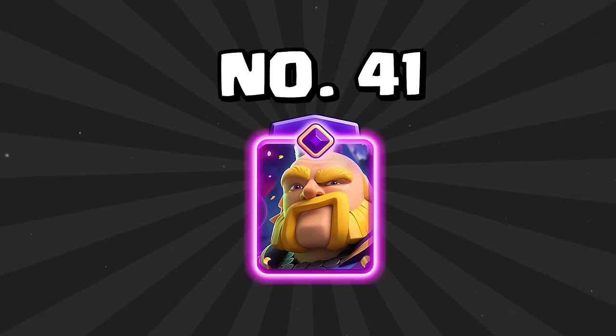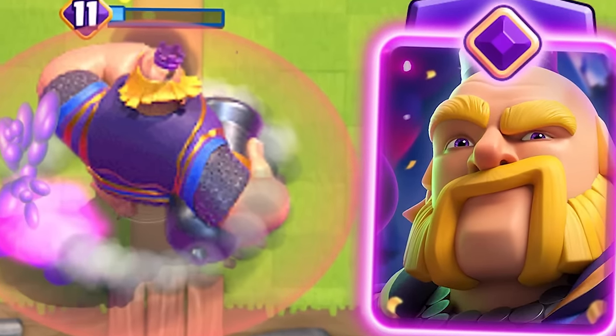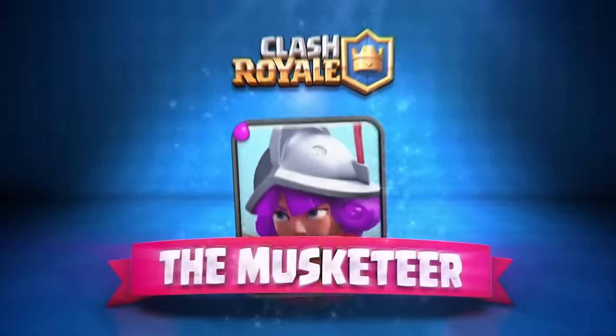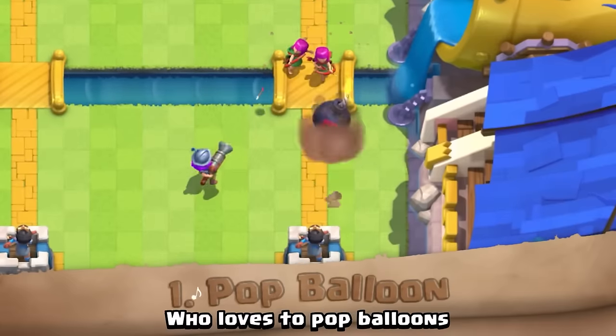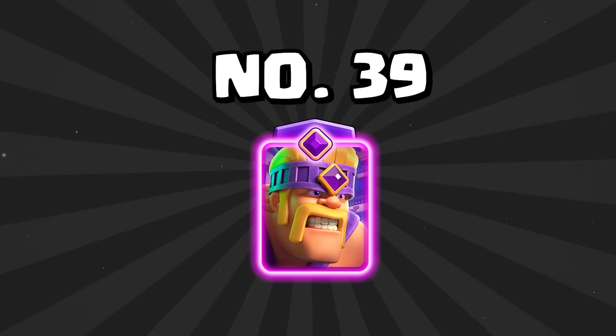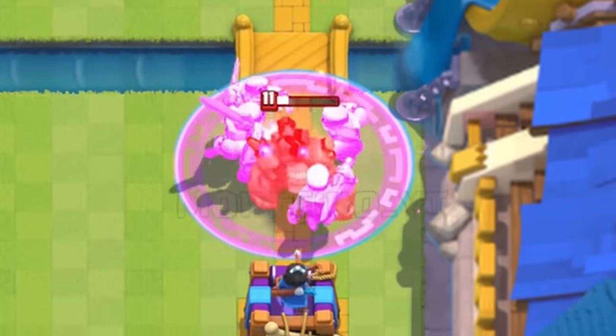At number 41 is the Evolved Royal Giant. It might be on the lower end of evolutions, but it's still a great card overall — very annoying to stop, and you can't kill it with swarms like you can the regular Royal Giant. At number 40 is the Musketeer — one of the most balanced cards in Clash Royale. She's a great support troop that doesn't die to Fireball, which is really important. But she can't really compare to the Little Prince, which knocks her down a bit. At number 39 is the Evolved Barbarians. They used to be one of the best cards in the game, but they're on the lower end of evolutions now — much easier to kill than other evolutions, but they still do a ton of damage if they hit something.